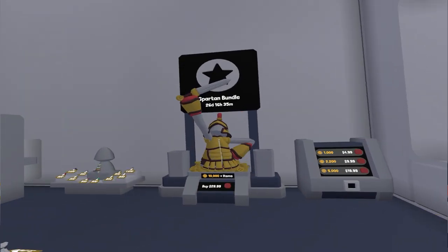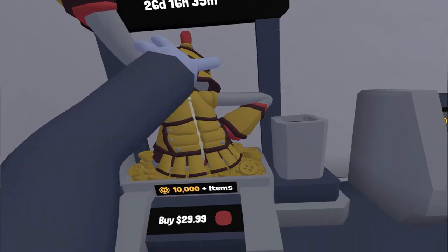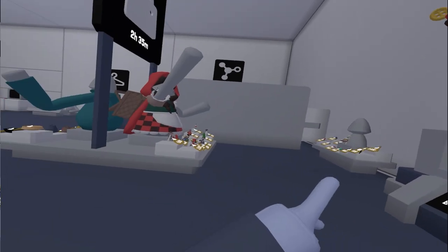So first of all, we have the new bundle: 10,000 butcoins, a sword, and this really cool outfit. It's pretty epic.